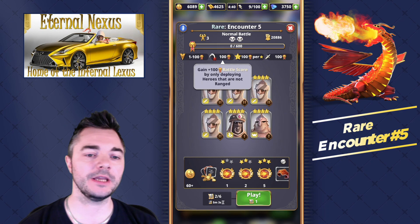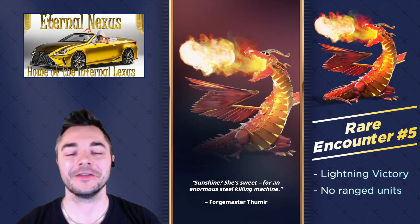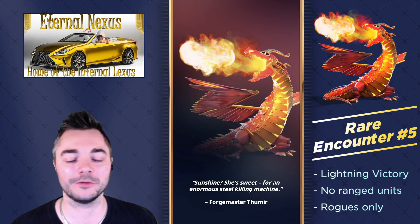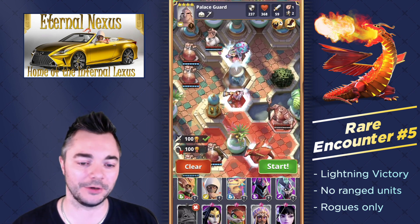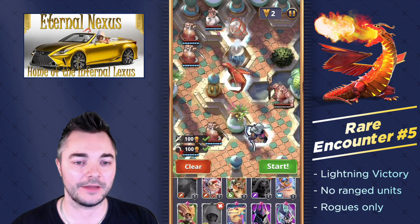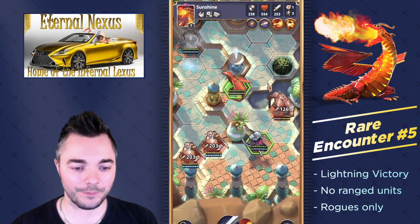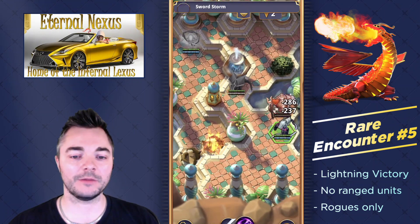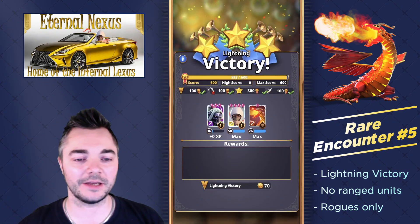The last rare encounter — we are not allowed to play ranged heroes, and we still have to play rogues. So this is a bit of a restriction. We don't have much choice with both conditions at the same time. On the bright side, we only have to play three units, so it's not that hard to find units that check all the boxes. I'm going with Tanamo at the top and Sunshine at the bottom, and then Nimrul can just slice and dice through everything. 600 points are ours.